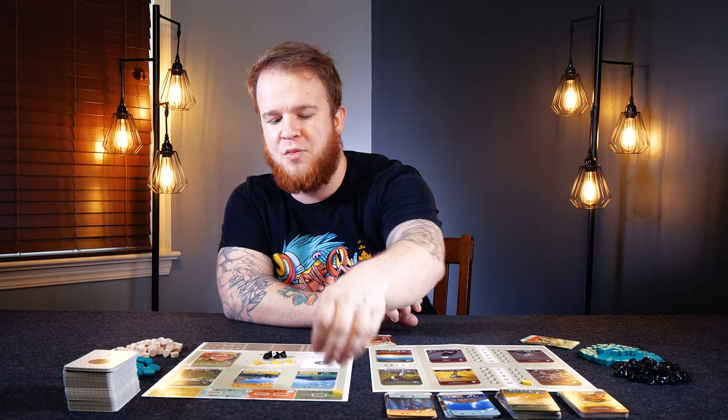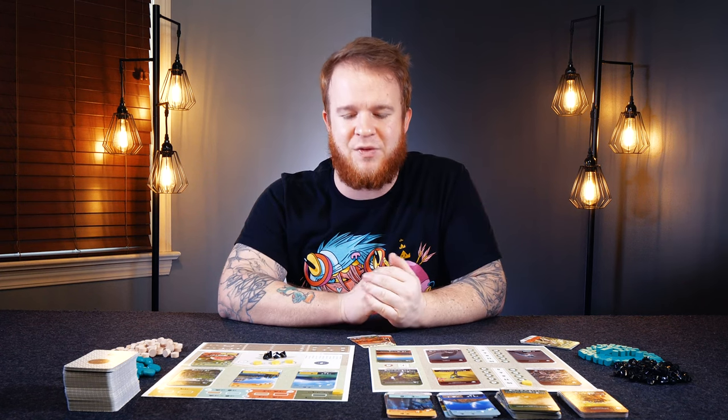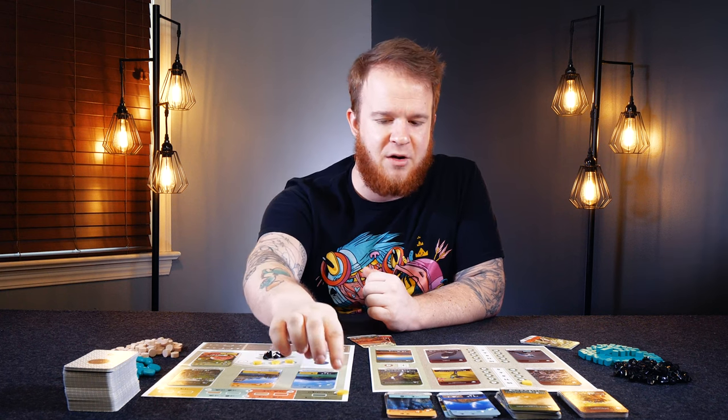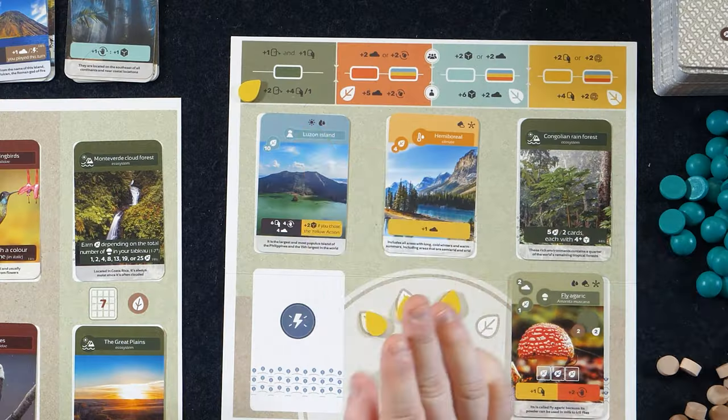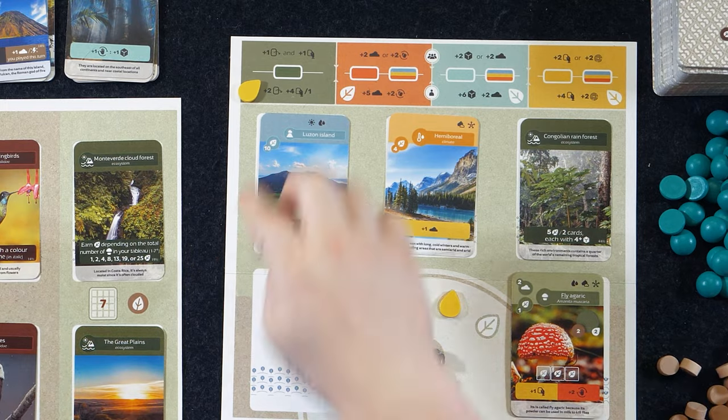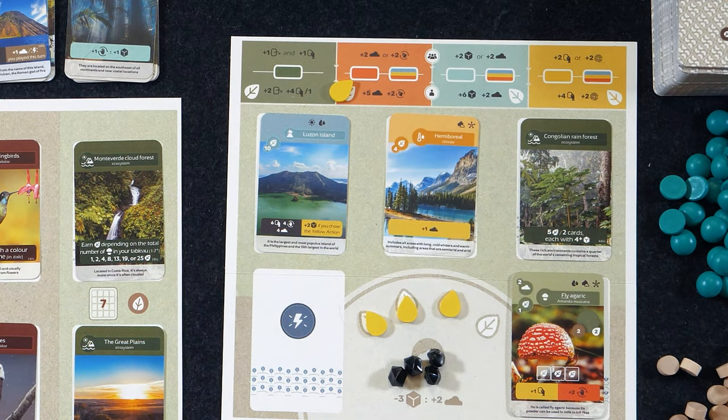When you select an action, you'll move your marker to the corner symbol on the edge, and everyone will get the topmost action in that location. For instance, here in green — referencing iconography down below — the main player ability is to play two cards and then draw four cards and keep one. Everyone else around the table will get to play one card and draw one card. Moving over to the orange zone, you'll gain five dirt and compost two cards from the deck. Everyone else around the table will either compost two cards or collect two dirt.